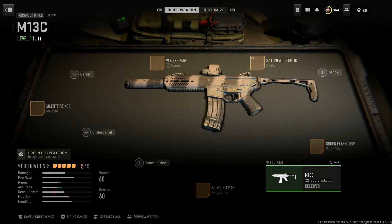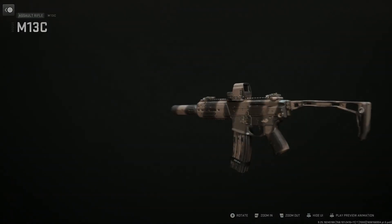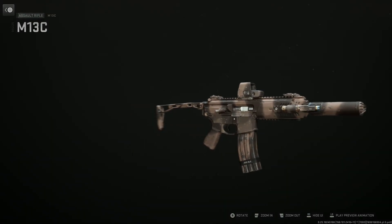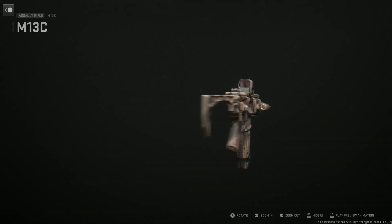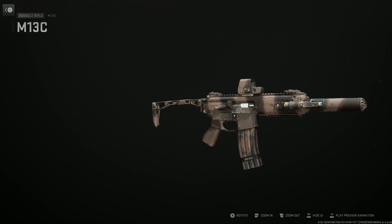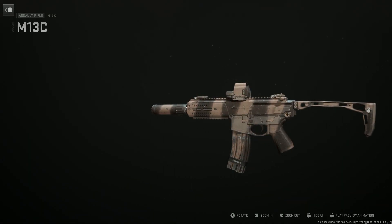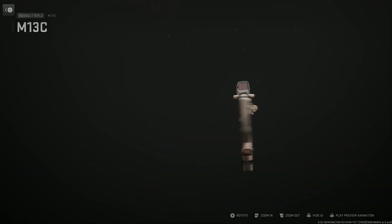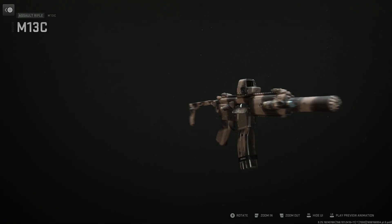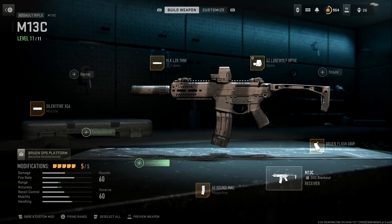The MCX Rattler is actually an extremely viable build — I think it's my number one build right now for close-quarter engagements, specifically in lockdown on Von Dead. It's a relatively close-quarters chaos experience. The 300 Blackout MCX Rattler in real life is just a tank — it puts people down quick.